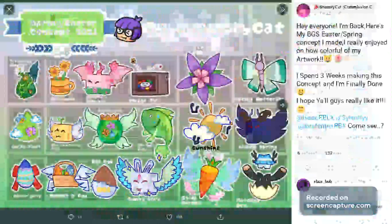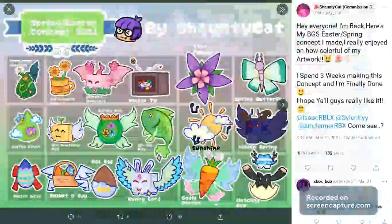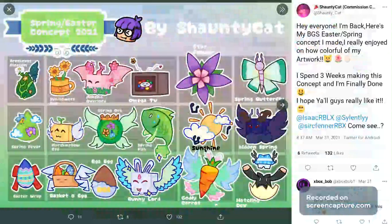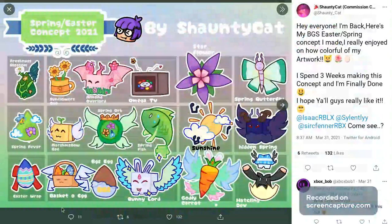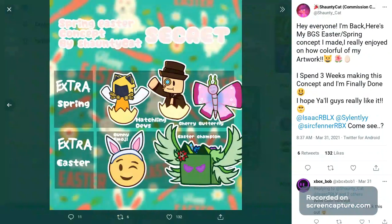Then we have the Spring Easter concept by Shanti Cat. We have the Freshness Blossom Egg which has the Sunflower Cup, the Almond Overlord, and the Mega TV. The secret pets are the Star Flower and the Spring Butterfly. Then we have the Spring Forever which has the Marshmallow Bee, the Spring Dream Catcher, and a Spring Fish. Then we have super pets: Sunshine and Hidden Spring — I think this fish should be a secret pet. Then we have the Easter Wrap with the Basket Egg, the BGS Egg, the Bunny Lord, the Godly Carrot, and the Hatchling Dev.